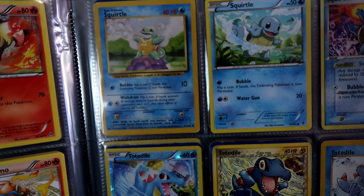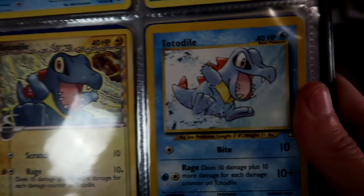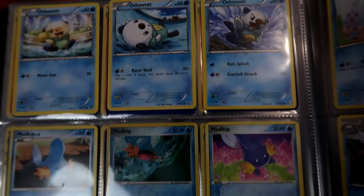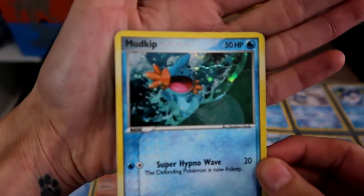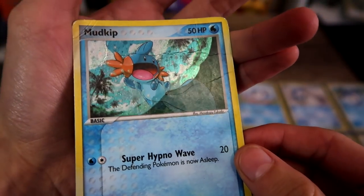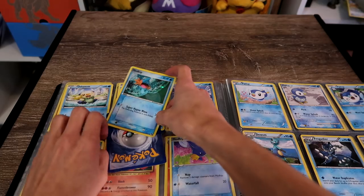There is base set Squirtle, a few more Squirtles. Some Totodile - I remember this card, I used to love the artwork on it, I don't know why, but it's beautiful. And another Totodile. Here's some more starters. I found this holo of Mudkip the other day. It is pretty damaged, but I only got it for 50 cents, so I was like I'll just get it, it's cute until I find something else. I thought that was a pretty good find, even though it's damaged - but 50 cents, that's okay.